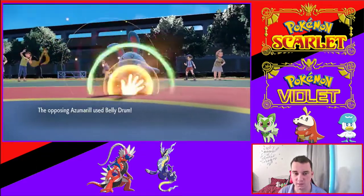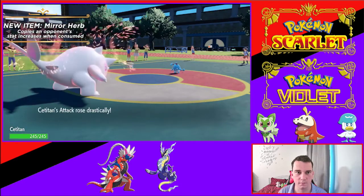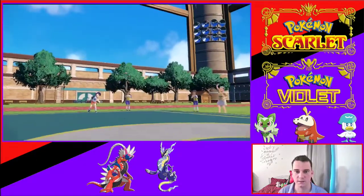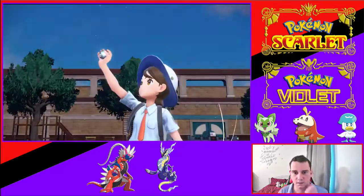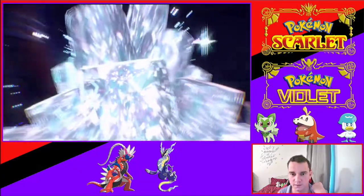Zoroark using Belly Drum, and a new item — Mirror Herb — which copies a stat increase from the opponent when consumed. So Zoroark gets max attack for free. That's kind of busted if it's an attacking type Pokémon.